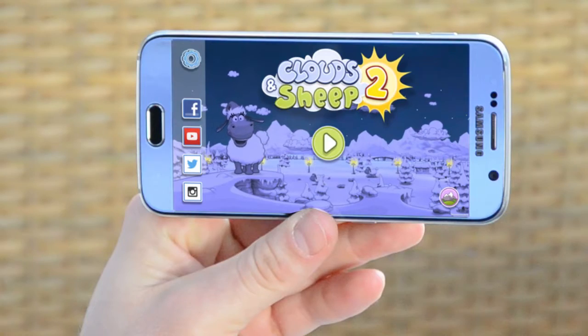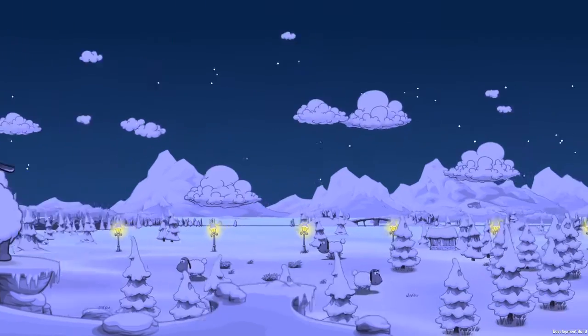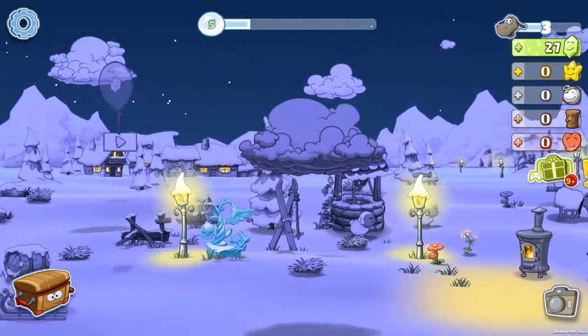Your friend should get the request and it should look fairly different on their end. Let's switch over to the other player. Here we are on the other player's pasture.